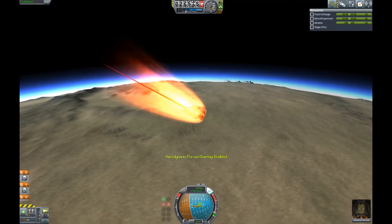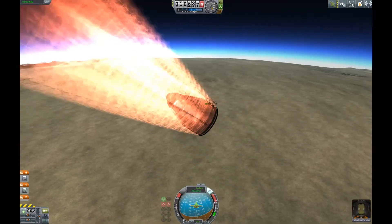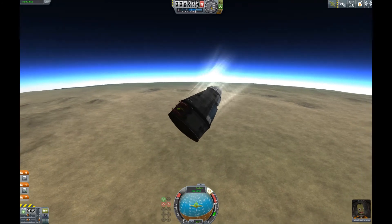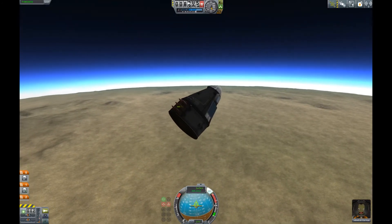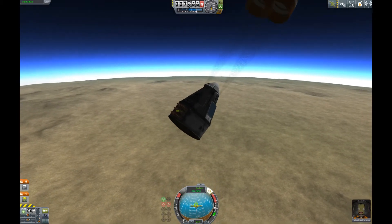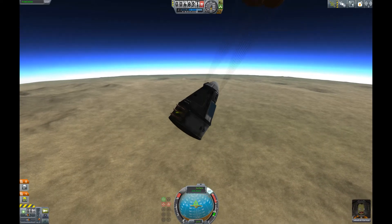There it is, the red line. As we re-enter and get back into the atmosphere, we see that our heat shield is very good to protect our complete vessel, the whole cocoon. Except for the ladder — the ladder is too much outside, I will put it more inside perhaps later on.